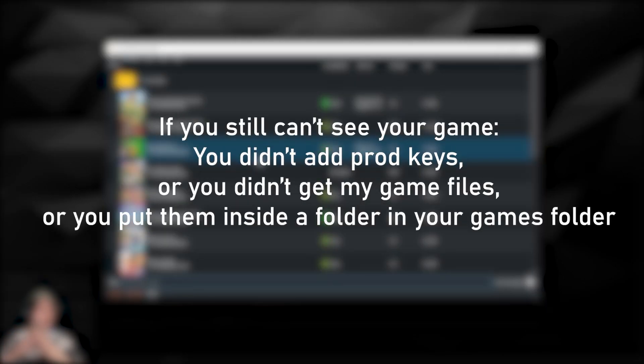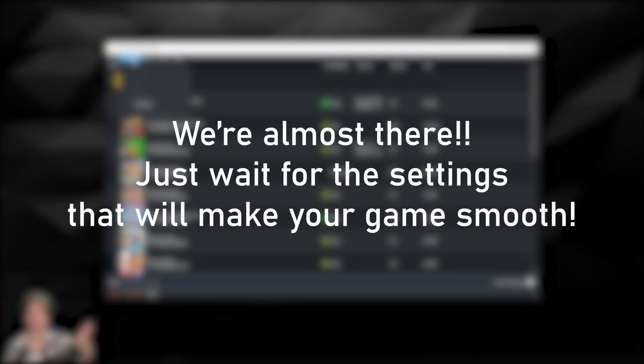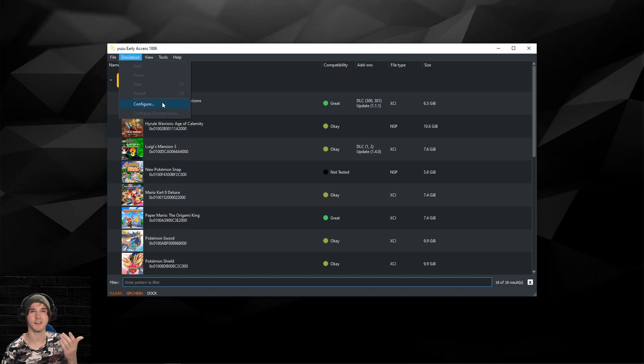If you want other games, I've made guides on those — check them out and join my Discord server for those links. You have the game now but you cannot play it yet. I'm going to show you all the settings that will give you the best performance and experience in Yuzu. Go to Emulation and then Configure.